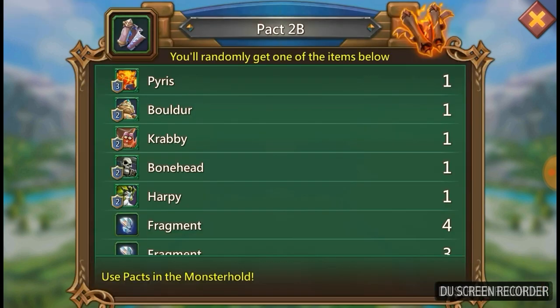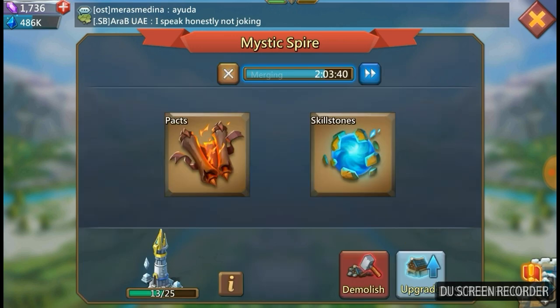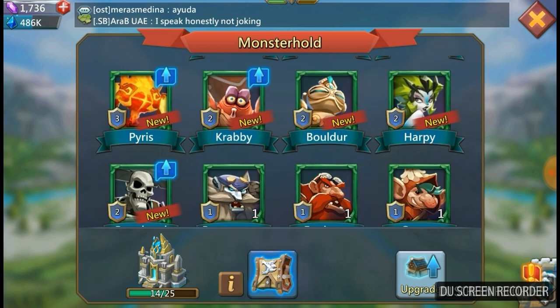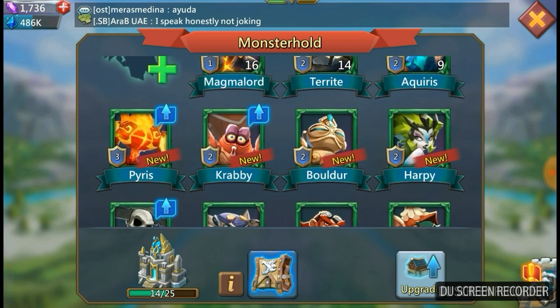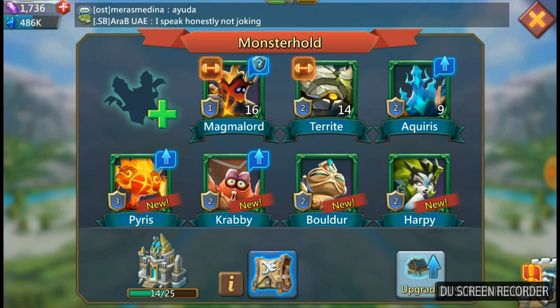The one I didn't get was... I got Harpy, I got Bonehead, I got Crabby — I got all of them! I got every single monster in pack 2! Pyrus, Crabby, Boulder, Harpy, and Bonehead. I opened 30 packs and got every single monster I needed, plus a ton of runes and a ton of fragments. I've spoken to people that have opened some of these packs and had really bad drops, but to get every single monster I needed out of 30 was incredible.